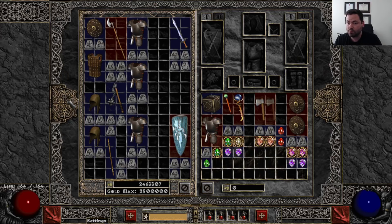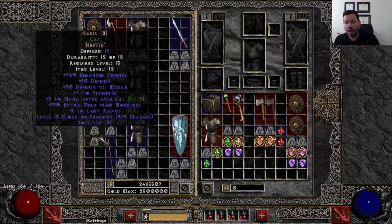Next up, a very early rune word is Nadir — that is Nef and Tir. You can use this at level 13. It has 5 strength and a couple mana after each kill. You're basically not going to be able to replicate these mods with something you pick up off the ground at these levels. Maybe you find a rare that drops during a Tristram run or something, but all told, Nadir is a really safe option. Nef and Tir runes are pretty easy to come by.